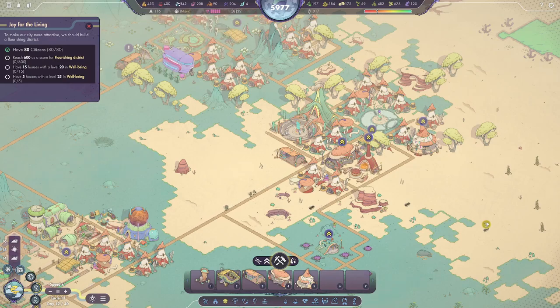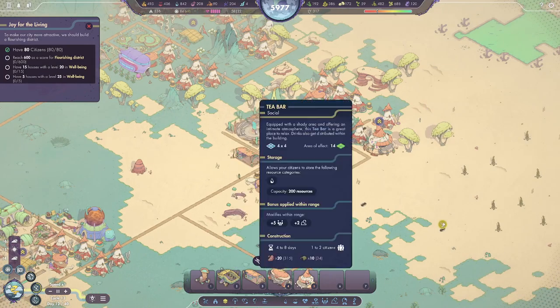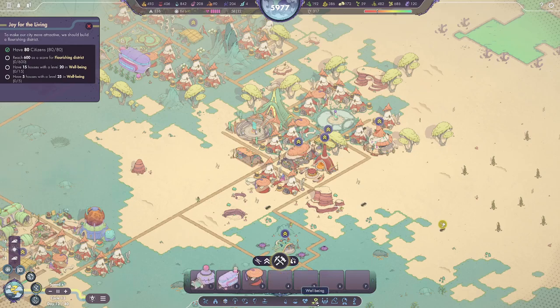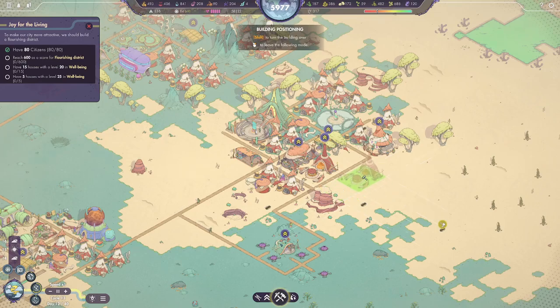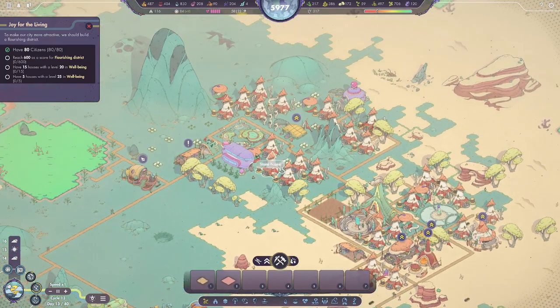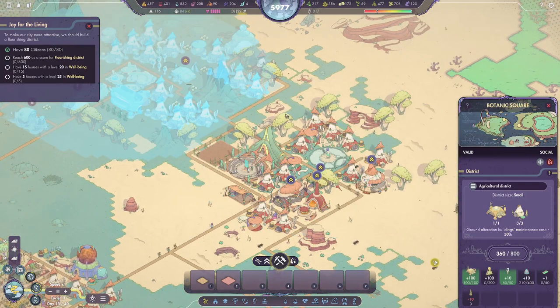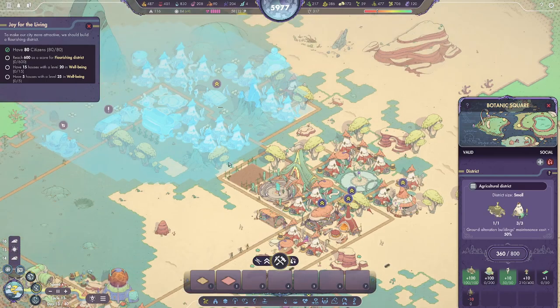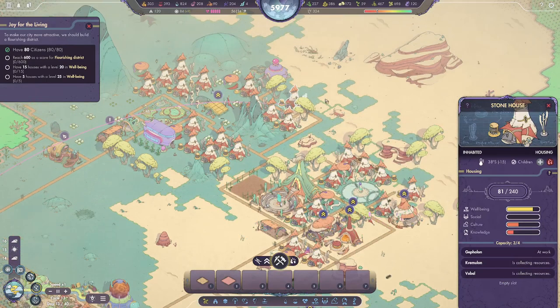How are we doing on food? 310? We might need to think about getting another kitchen going. Just slap it down there. These two districts overlap just a tiny bit, but they're actually pretty well-spaced, I think. Stone houses moved — fantastic. With 24 people just wandering around town.